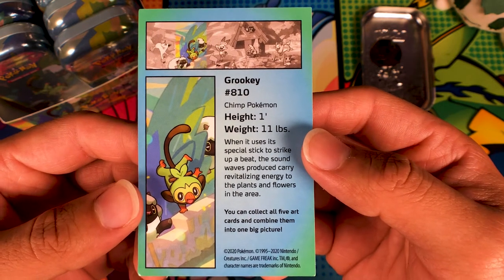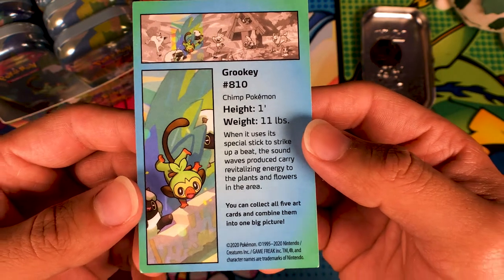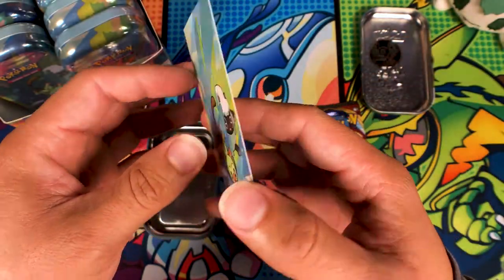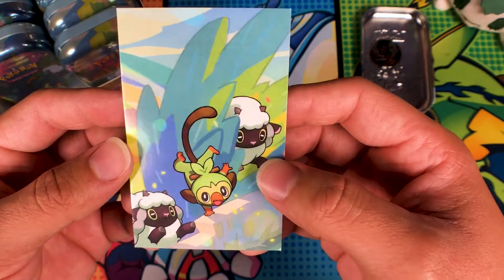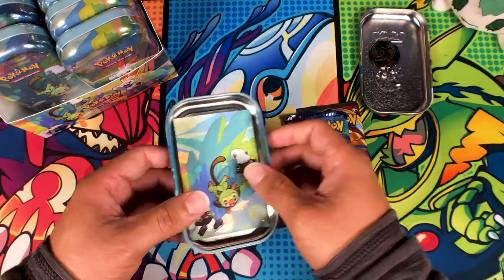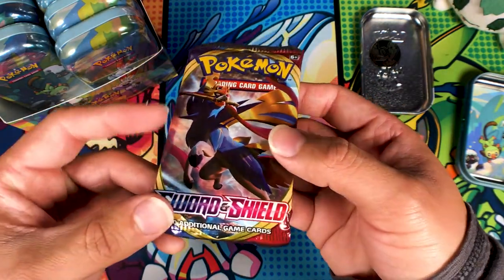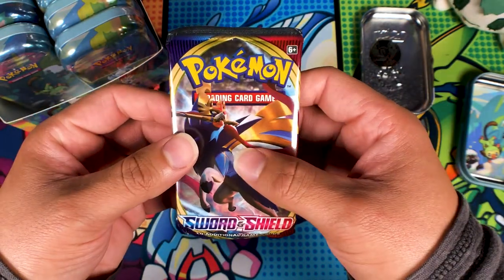When it uses its special stick to strike up a beat, the sound waves reduce and carry vitalizing energy to the plants and flowers in the area. You can collect all five art cards and combine them into one big picture. Aside from kids I don't really know who cares about this — I suppose you can do something cool with it, maybe frame them, do some neat art piece. But who knows, maybe I'll come up with something later. Here we have our packs.